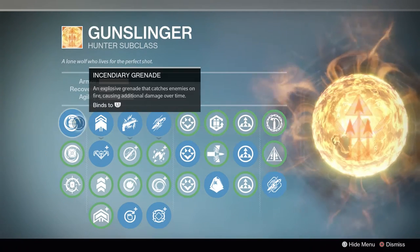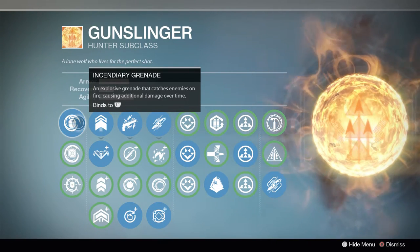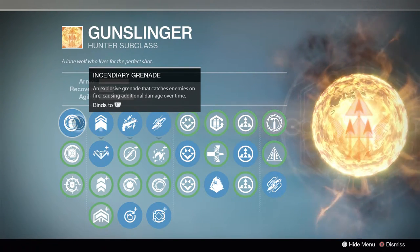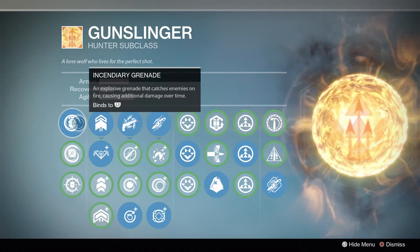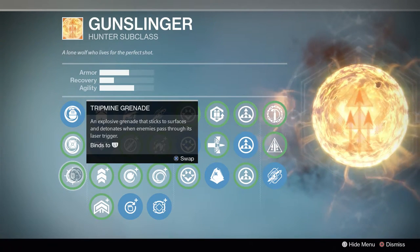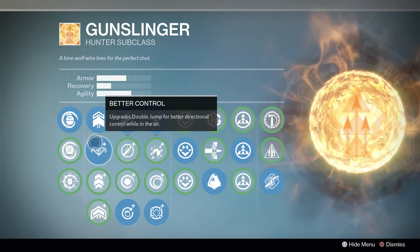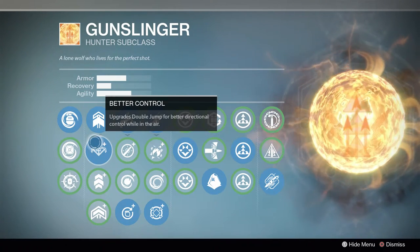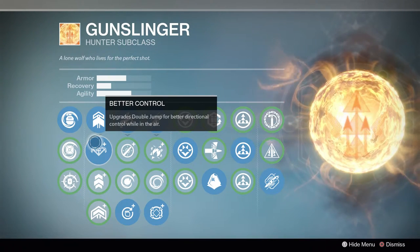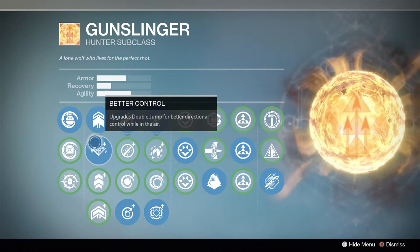First up we have the Incendiary Grenade — my favorite grenade for Gunslingers so far. The Skip Grenade is my overall favorite, but the Incendiary is much better than the Tripmine for this build. In our Jump section we're rocking Better Control. I love being able to jump forward, backward, and onto different ledges — things much harder to do without it.